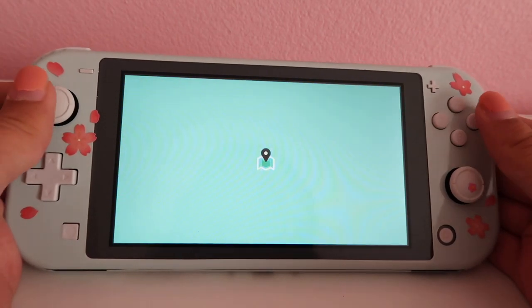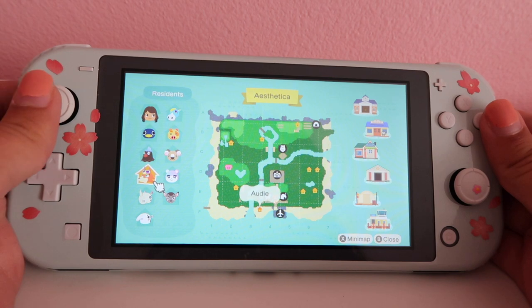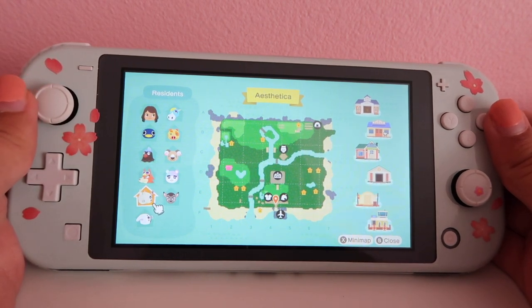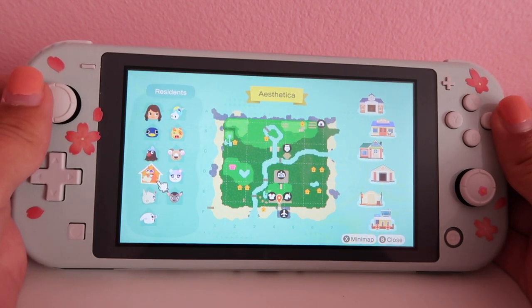So I'll show you my map. I started off with Rold and Plucky — they are my two starting villagers. Then Audie, Rhonda, and Al were my next three villagers. I got Audie from villager hunting, so that was really fun that I got her right away.